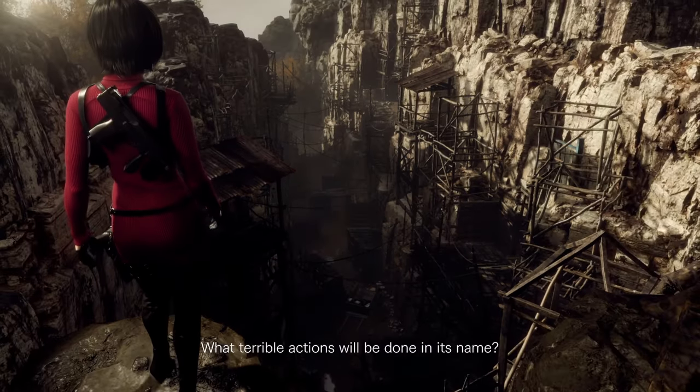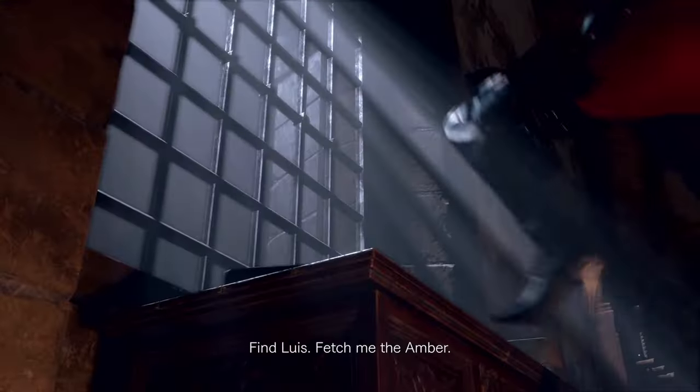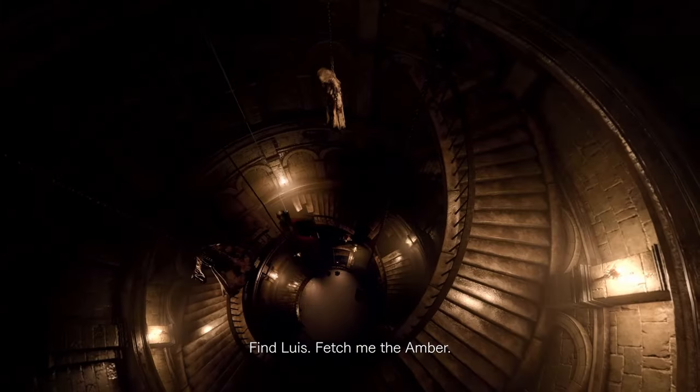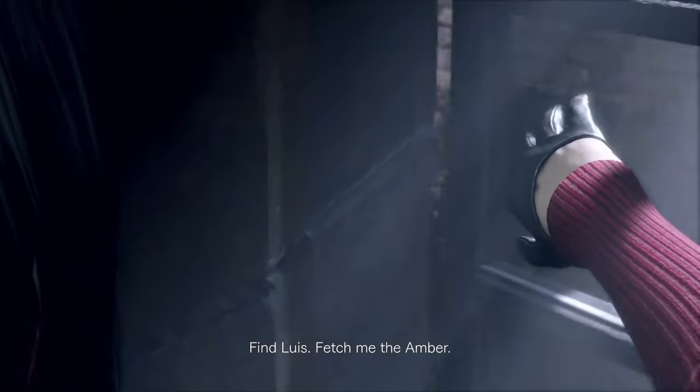She's talking about what terrible actions will be done in its name and who will pay its dark cost. We see her entering the castle, and obviously that's Wesker speaking, saying 'Fine, Luis — fetch me the amber.' We can see her swinging down again with her infamous hook shot, and then we see Wesker.